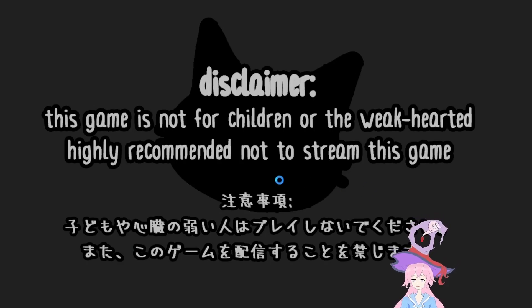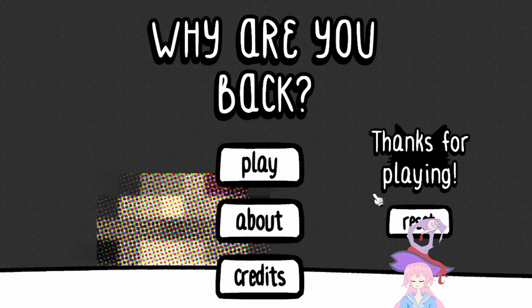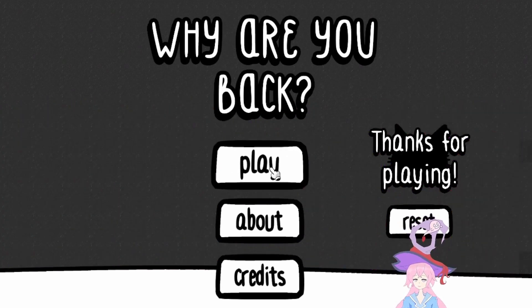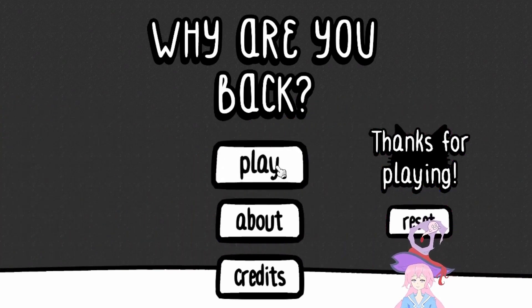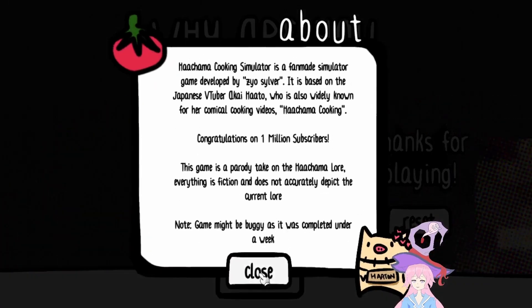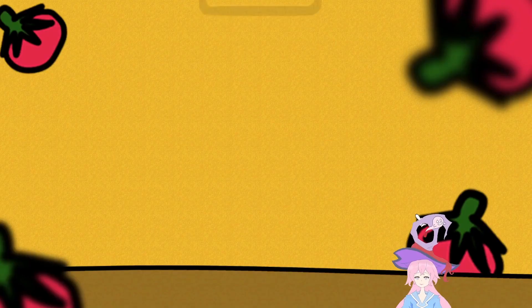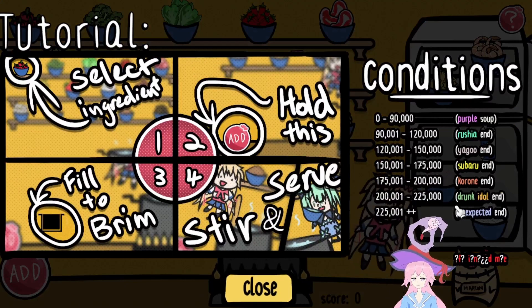Desktop dox once again. I'm going to try to open the game one more time. This game is not for children or the weak-hearted. I did almost piss myself. So there's a reset button here. I didn't get all the endings. I'm going to click this in a sec, but I'm just going to see what happens if I click play first. Okay, so the play button doesn't work. I'm just going to reset it here.